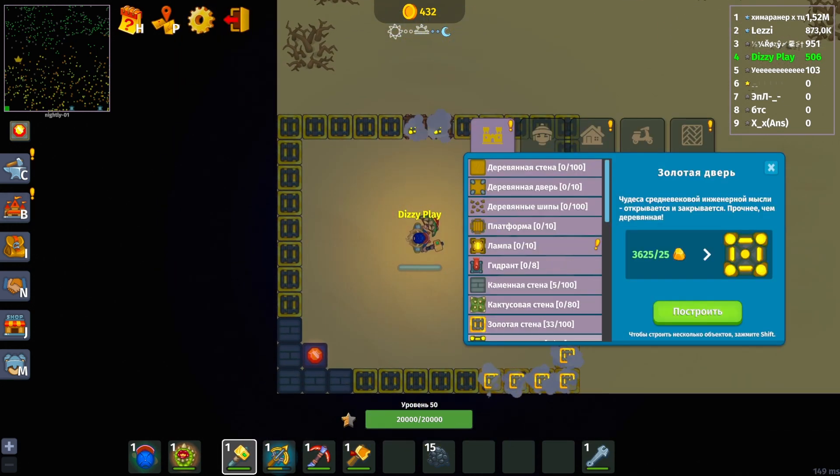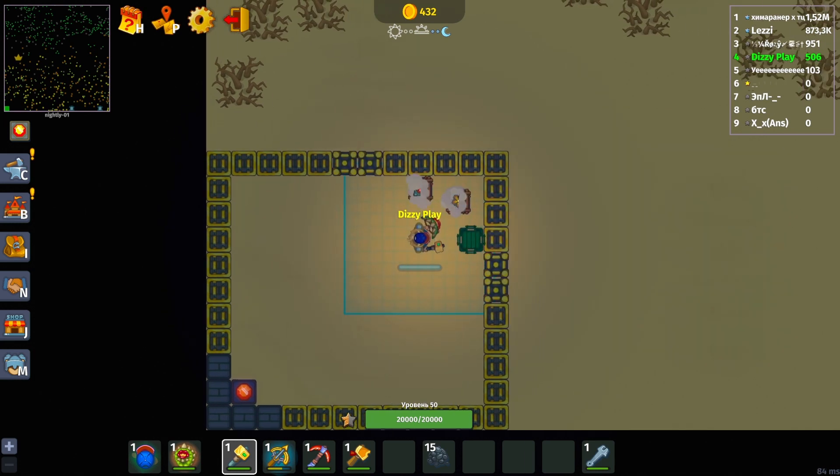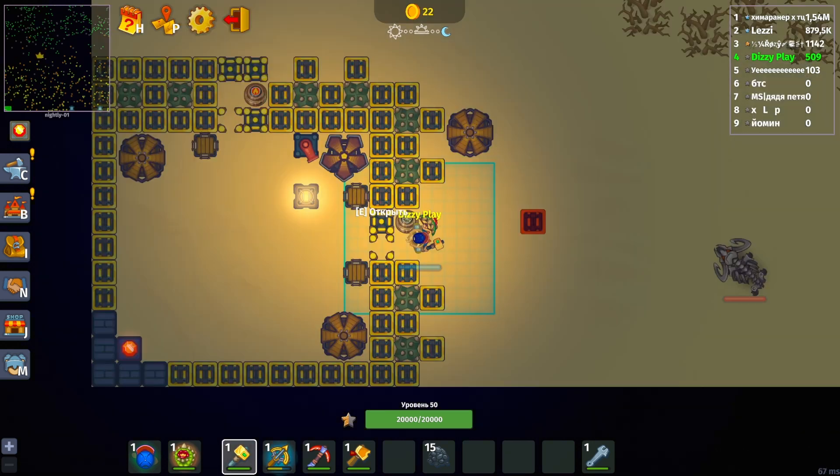This complicates and delays raids. The best place for a base is the bottom left corner, as it allows you to secure two sides and concentrate on fortifying the remaining two, building significantly more walls and towers where needed.